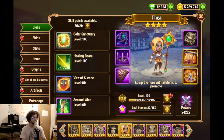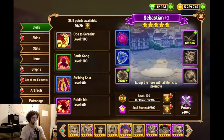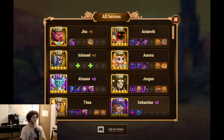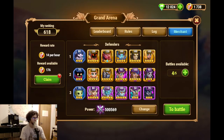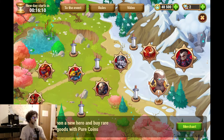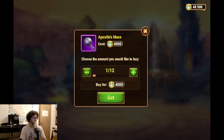I guess they ended up being the same equal, but that's just because of item scarcity. Now these heroes require the books, and the books take a lot of rings, and so they are a bit behind. Well, we have the Apostles Mace here, and this would be for the second team, yes. The Apostles Mace is something I can get for sure. And two Apostles Mace.